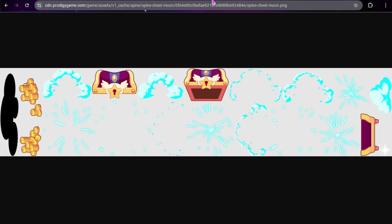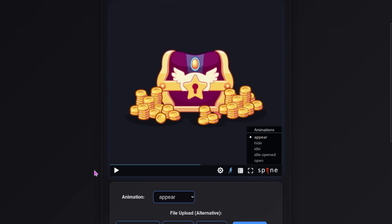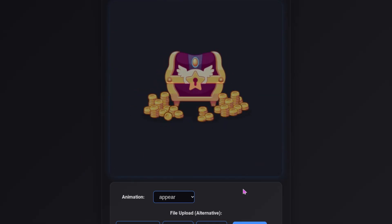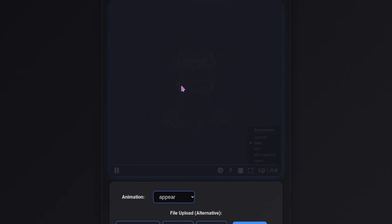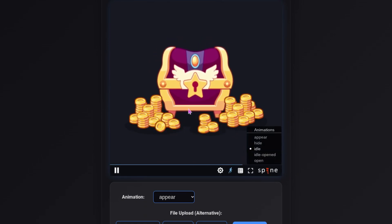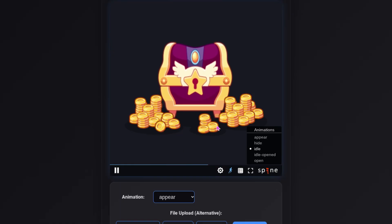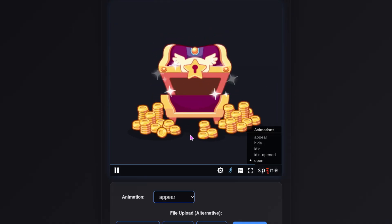We're also getting some sort of chest. This is called Spine Chest Moon. Here's what it's going to look like fully put together. This is the appear animation, so it's kind of just it coming into view. Then we have the hide animation — it's open and then it's disappearing. We have the idle animation, which is just it standing there. I assume we're going to get some gold, maybe some other currency — I don't know if we're getting a new currency or if they're just going to reuse star shards, maybe moon shards or something like that. Then there's the idle animation opened and then the open animation, which is just it opening.